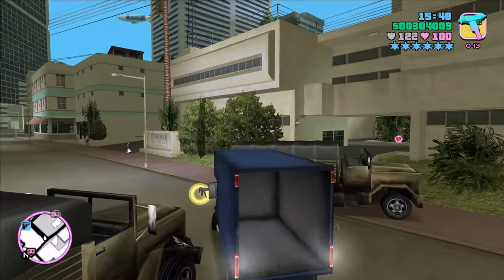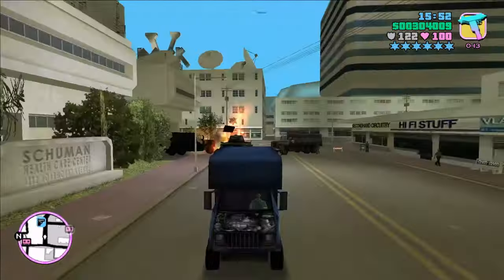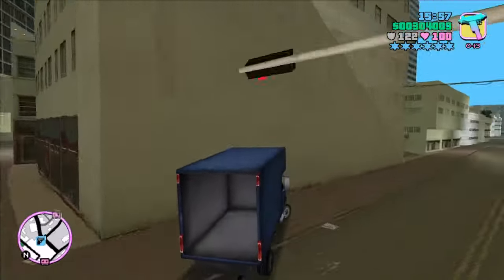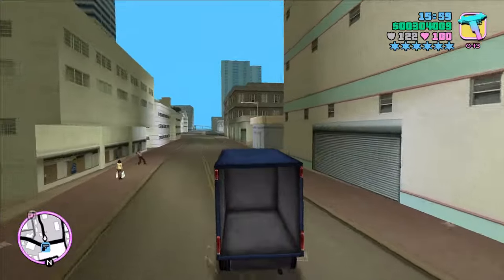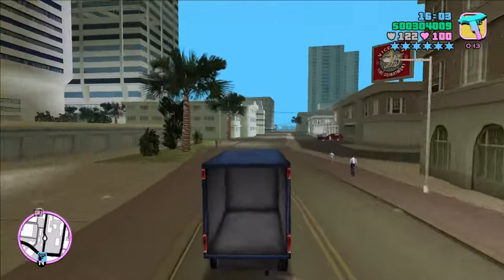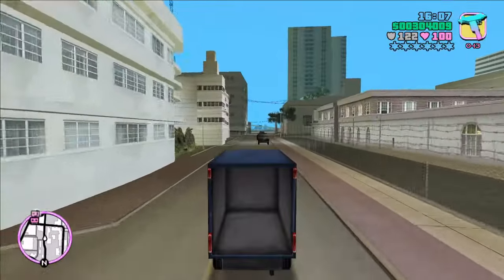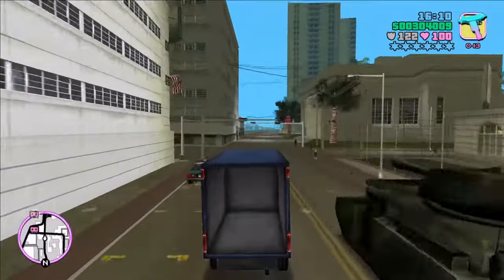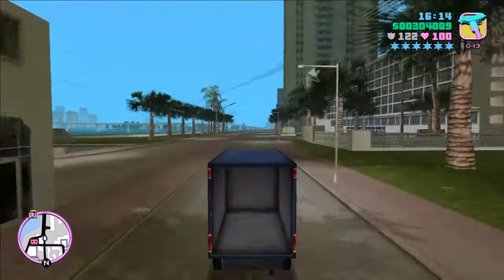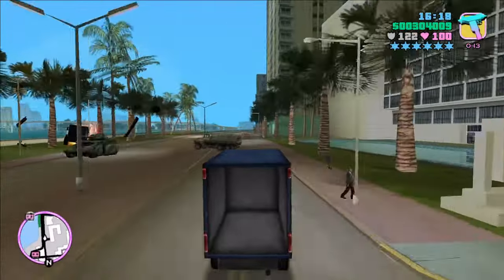There are similar vehicles in other GTA games: the Benson and the Yankee — both appear in this game — and in GTA IV and its episodes there's a light box truck called the Steed (S-T-E-E-D), like the horse. The Mule is doing its thing and we will move on to the next vehicle alphabetically, which is the Oceanic. It has one fixed spawn, right in front of our main safe house at the beginning of the game.